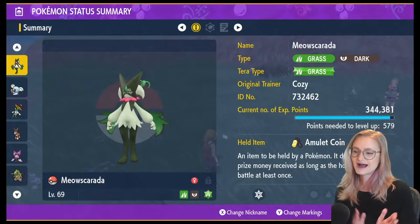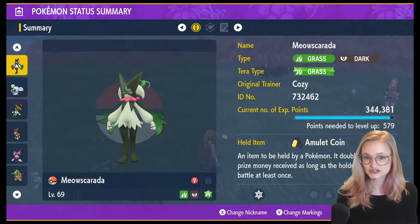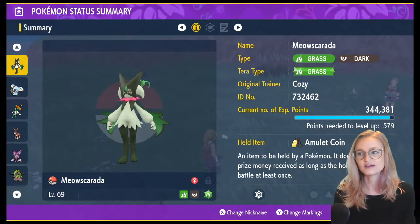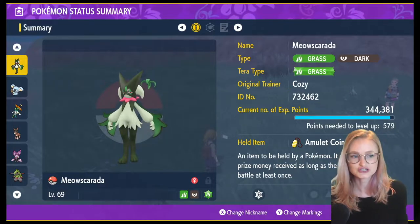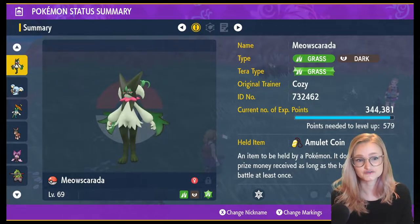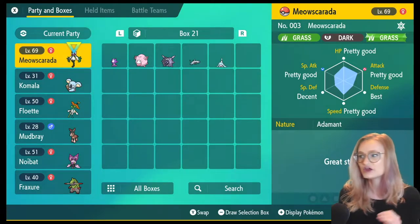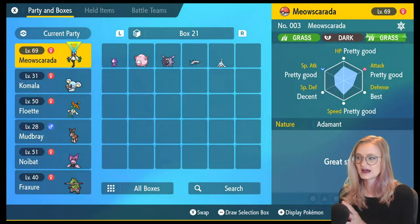First things first are IVs. All Pokemon are born with specific IVs that cannot be changed — they can be technically changed, but they cannot be changed for breeding purposes. You'll want those to be as good as possible, best IVs. How do you know what IVs your Pokemon has? You'll need to unlock the Judge function, which will allow you to check the IVs on your Pokemon. Once you beat the entire story, including the Area Zero postgame, you'll unlock the Judge feature after you talk to the receptionist at a Pokemon Center.